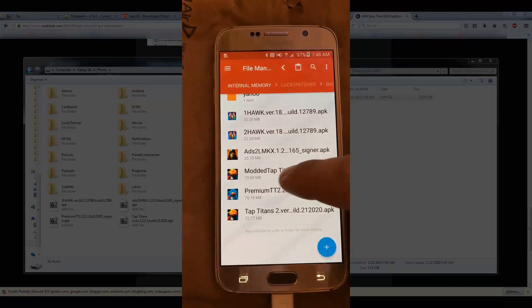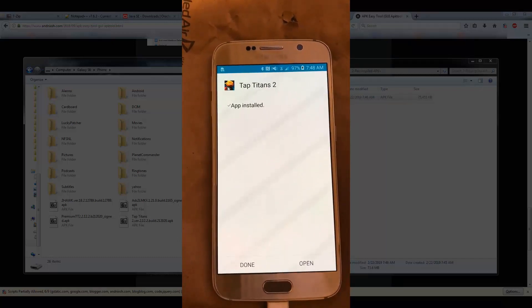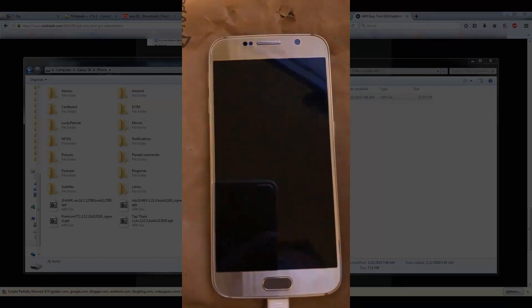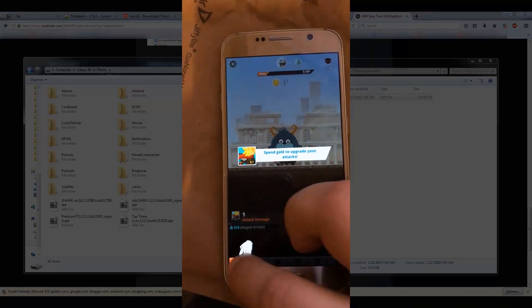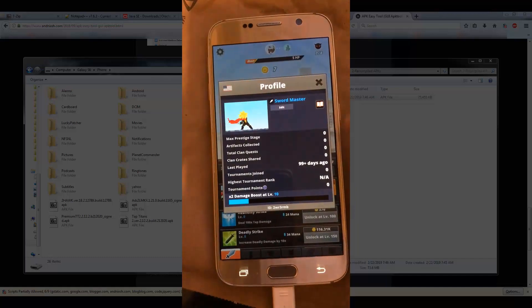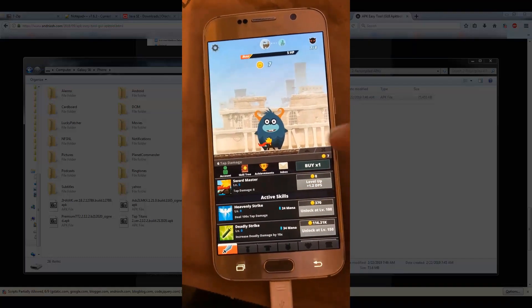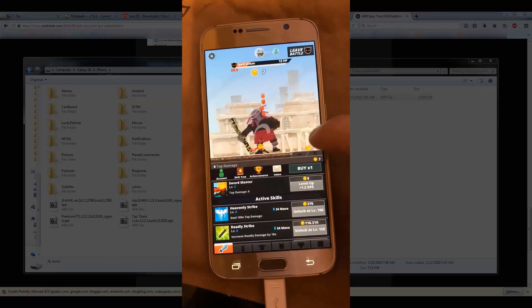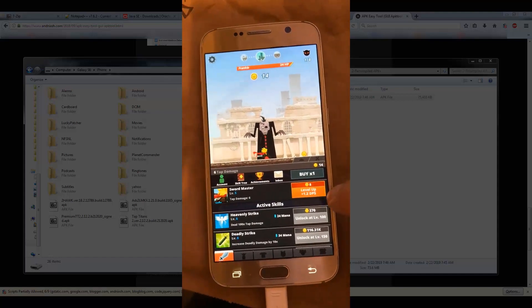Open the modded APK file and hit Install. Once it's done it'll say 'App Installed' — hit Open. Now I've got six gold — if I spend it, you can see it doesn't go down. Still at seven. Spin it again — still seven. The mod works.